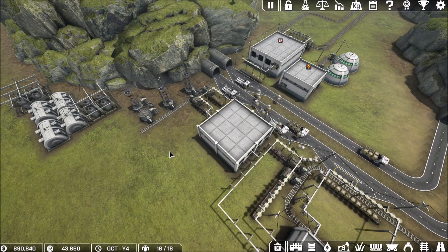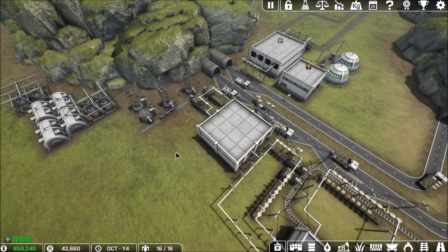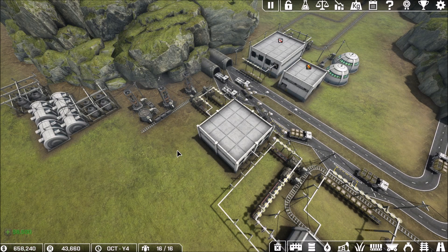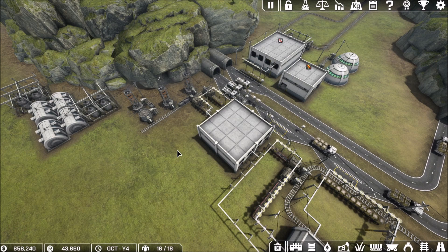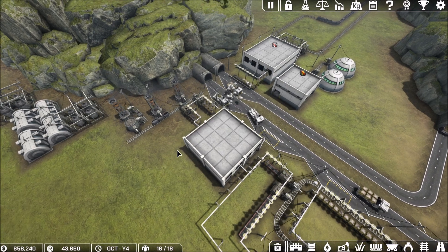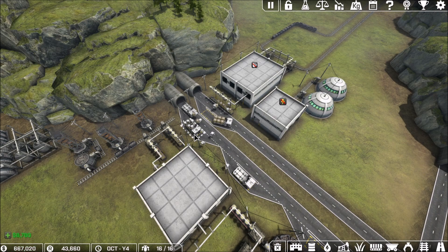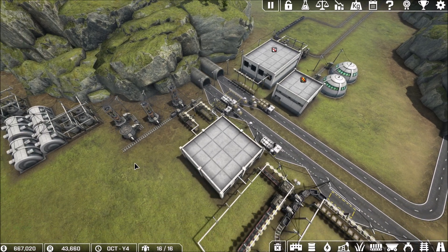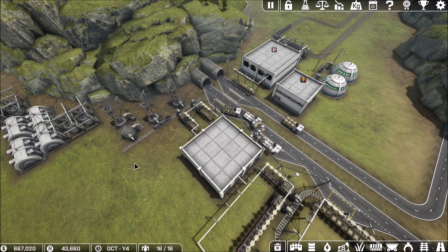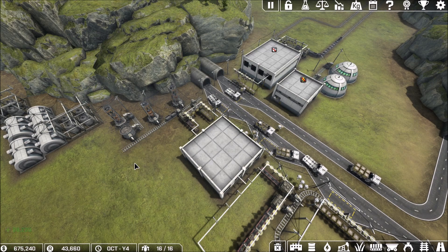Welcome back everyone to more Automation Empire. In today's video I want to show you the next step. In our first video we took a look at how to get started, some of the basics we set up, how to begin selling the different cargo crates we create, get them loaded on the truck, and so on. We also took our first steps in our research tree. But now I want to show you the next step I've decided to take in this particular playthrough.